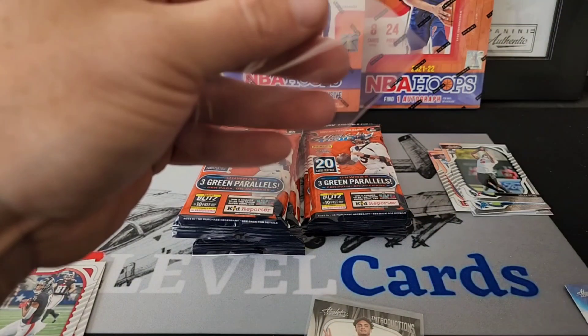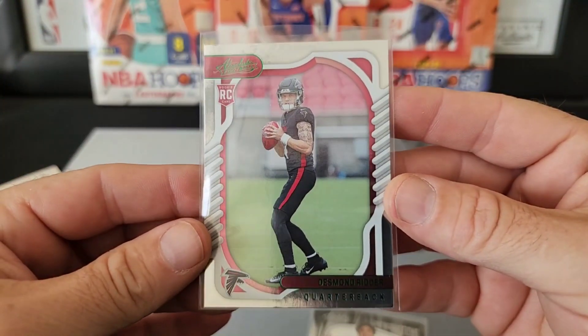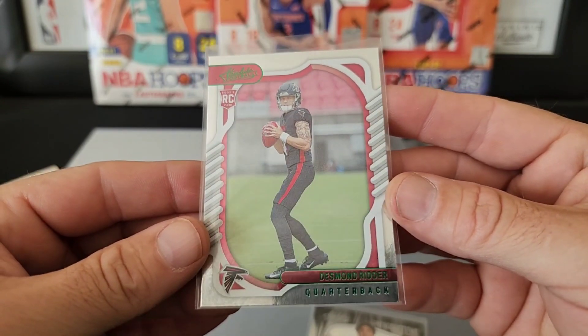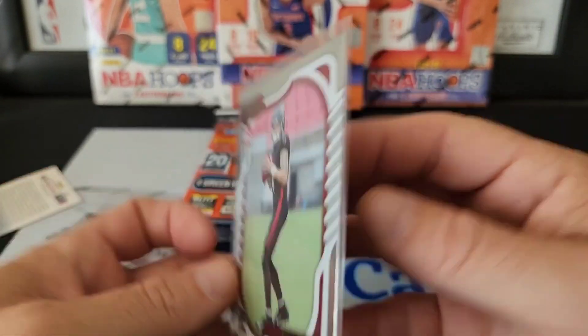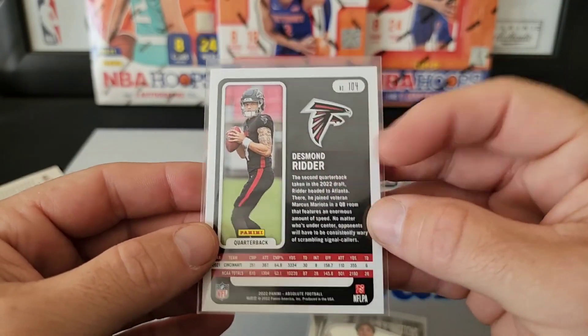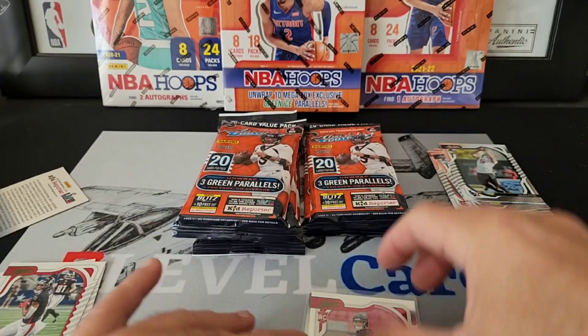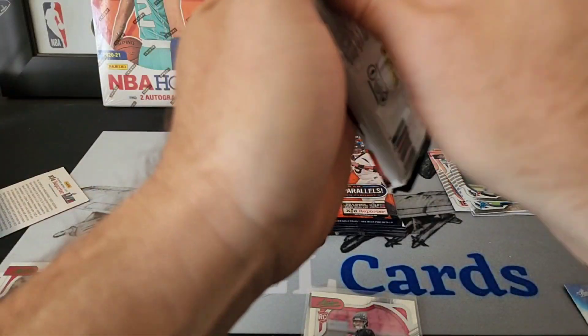Let's throw this Desmond Ritter up in a sleeve real quick too and take a look at it. Looks pretty decently centered — great looking card, I like the back design. Sweet, let's get into the second pack.